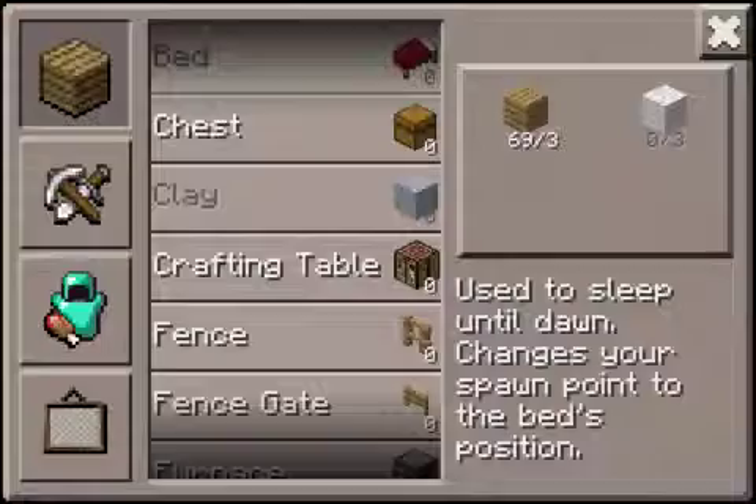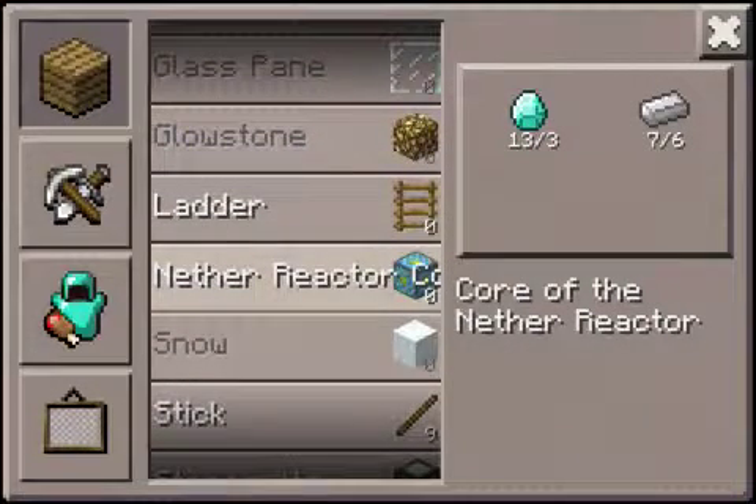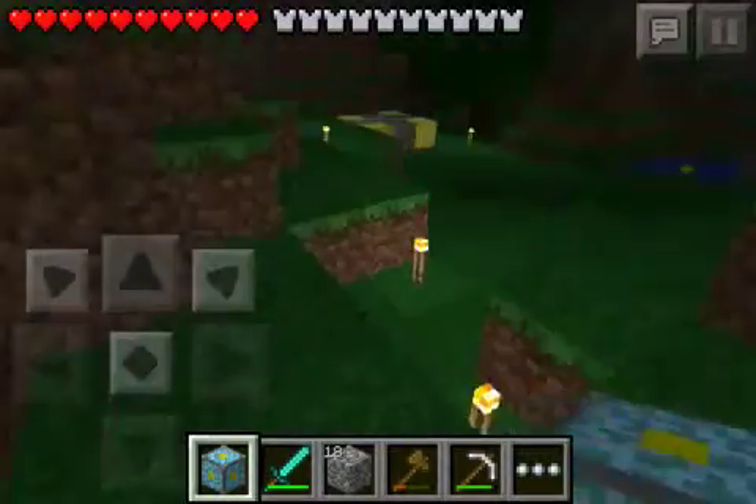So you have to have a total of three diamonds and seven iron for it. See that right there? The thing over here that I'm clicking on. You need — oh my bad — six. And then you click on that and you should get something that looks like this.